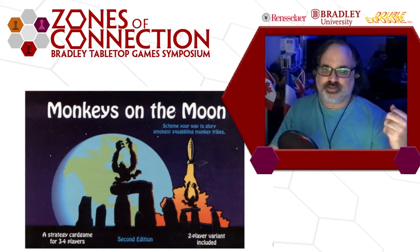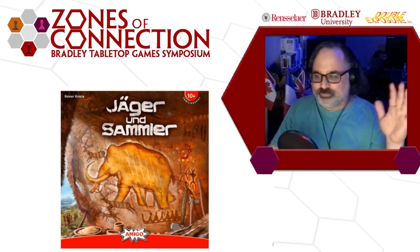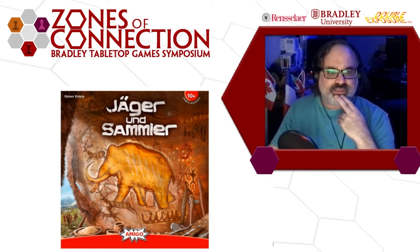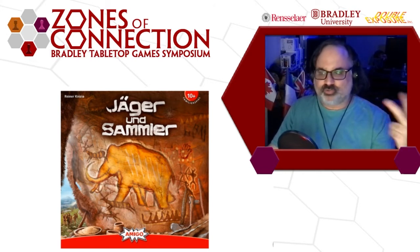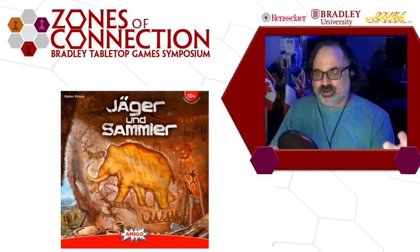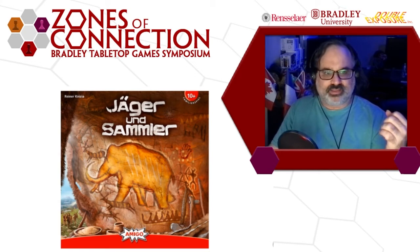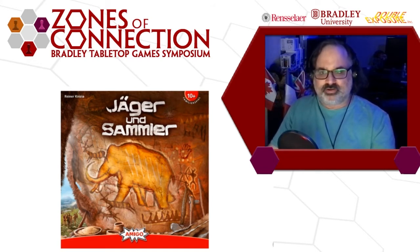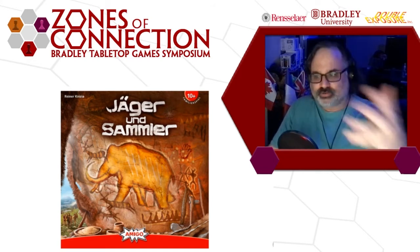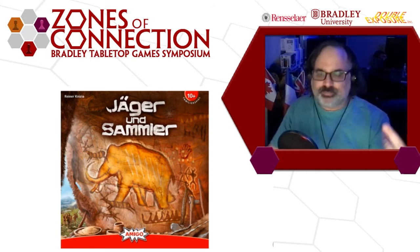Here's another example — a Reiner Knizia game called Jäger und Sammler. This actually came from a prototype that Knizia signed with two different publishers. One of them was Amigo, who made it about a movement game set in the Stone Age where you're hunters and gatherers — that's literally what the title means — and you're trying to gather food. It's a little bit like Hey, That's My Fish. It's 10 and up on the age scale, really approachable, a lovely euro.